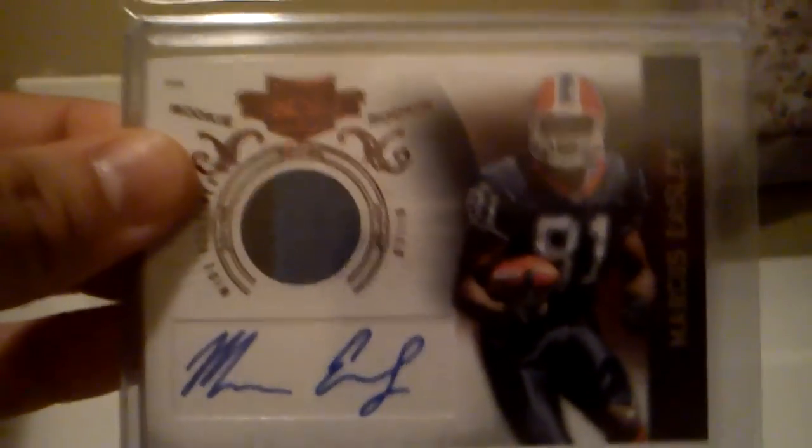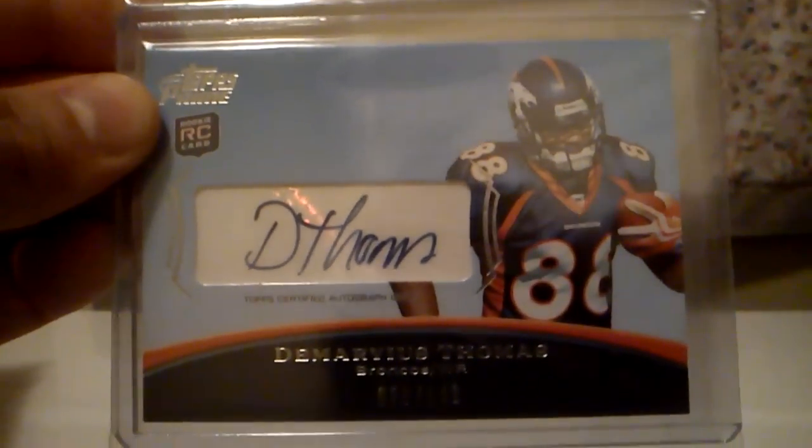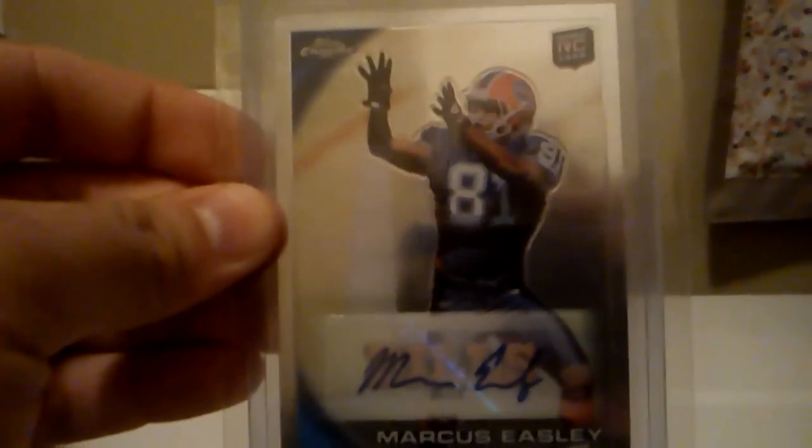A nice two color patch auto of Marcus Easley from Plates and Patches, out of 699. Got a nice letterman auto of Marvin McNutt, out of 45. A nice rookie auto of Demarius Thomas, out of 149. Got a nice two color patch auto of Titus Young, on card, out of 499. Got a nice rookie auto of Titus Young from Press Pass. Rookie auto of Marcus Easley from Topps Chrome.